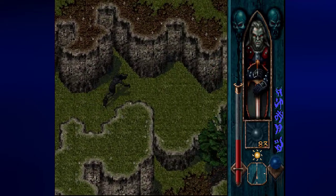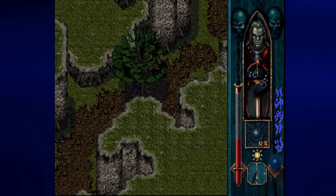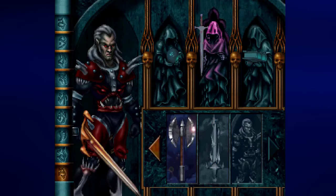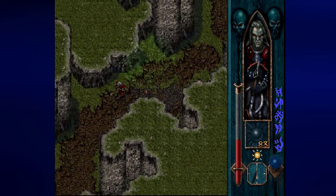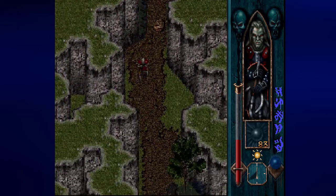Now before I go to the north there are some things that I want to do. For instance, I want to get my axe out and cut the tree down, if I can do it. And then I want to make my way back to the village.